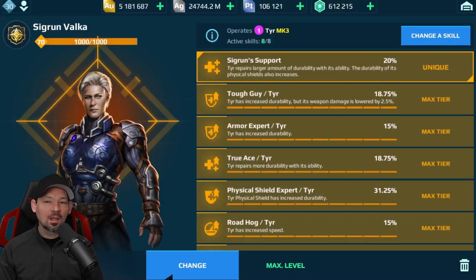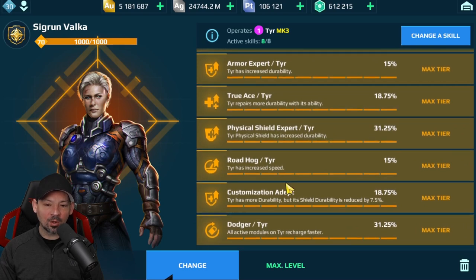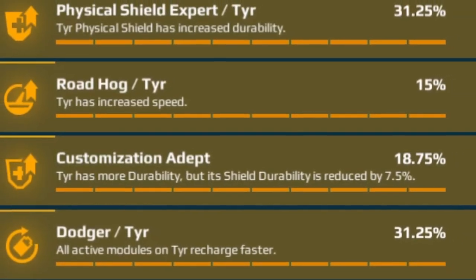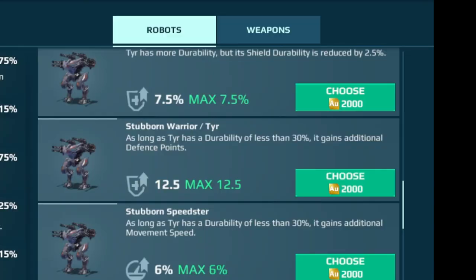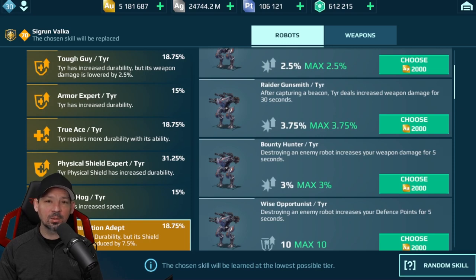Let's check out the pilot skills on this guy. I'm currently using Tier's legendary pilot, which allows him to get more healing — which is awesome. We got Tough Guy, Armor Expert, True Ace, Physical Shield Expert, Road Hog, Customization Adapt, and the Dodger skill. Those are all very good. The Customization Adapt is probably a little bit changeable — because you are losing some physical shield strength to gain a little bit more durability, so that one's going to be personal preference. The Stubborn Warrior skill would be a really good choice to replace it with, and that's the only other skill I see on there that I'm actually interested in. There are the pilot skills for the Tier.